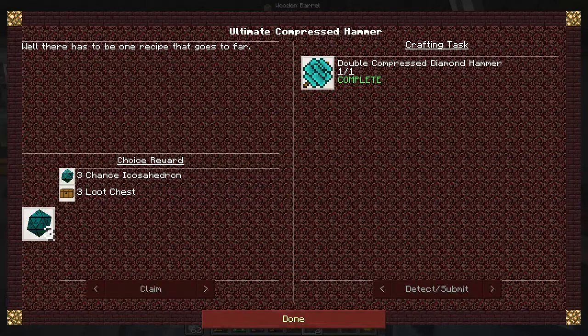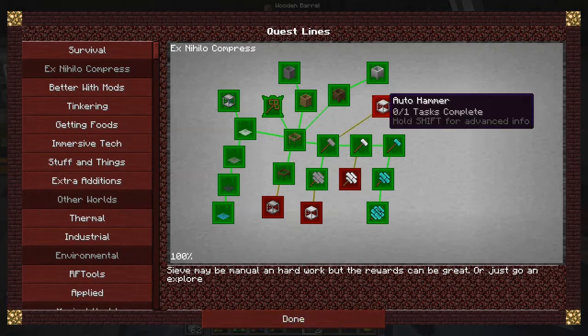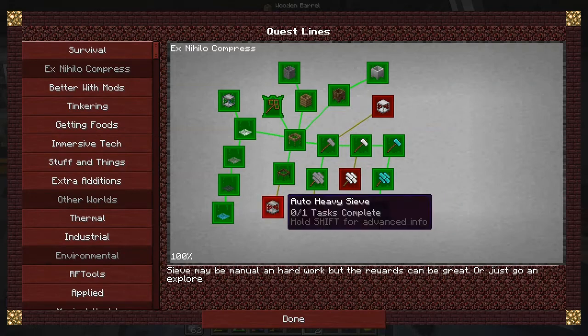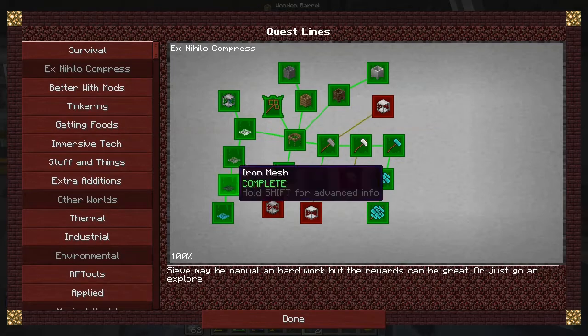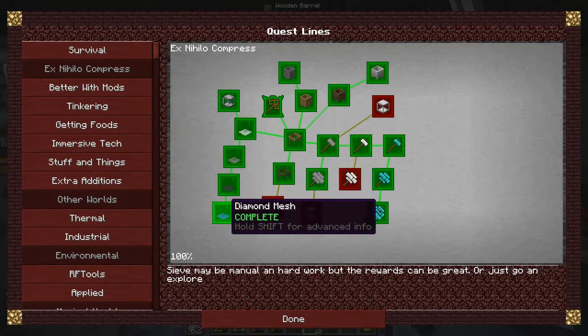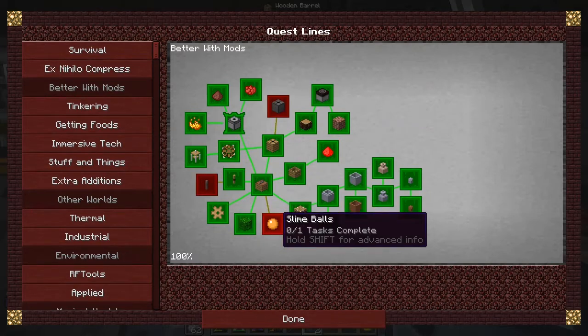So there's not too much on here. I haven't done the hammer yet and I haven't done the compressed hammers — I probably should do them but we'll do that another day. Today what I'd like to do is finish off Better With Mods, which is just about finished. The one I'm having a bit of trouble with is the slime balls — I don't understand that quest, I don't see where it's relevant to Better With Mods.